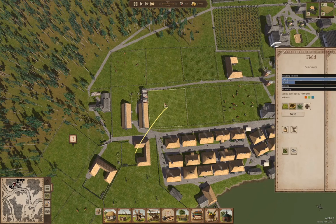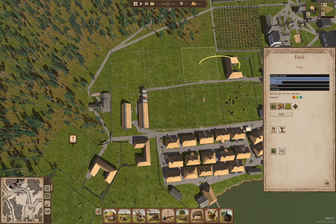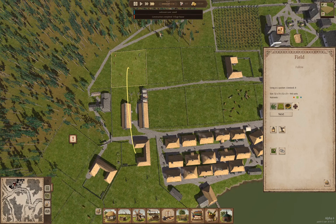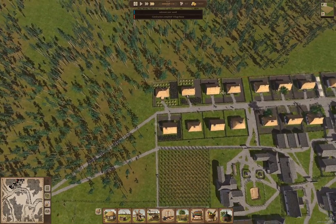So we're growing nothing there, we're growing stuff here, we're growing stuff here. That should get the soil recovered a bit.